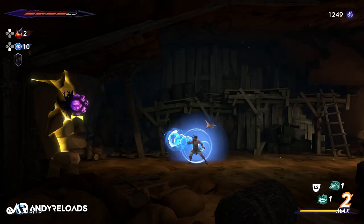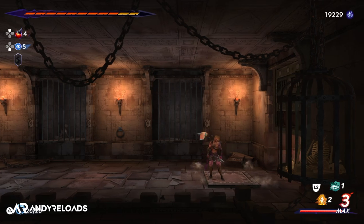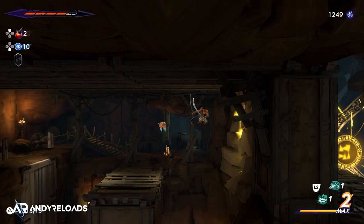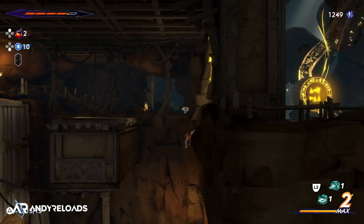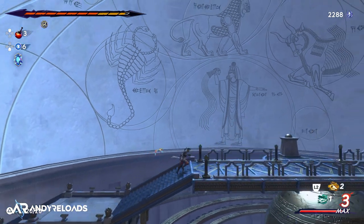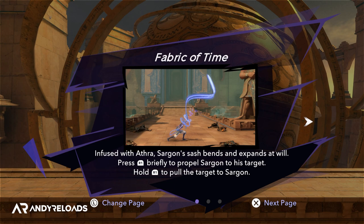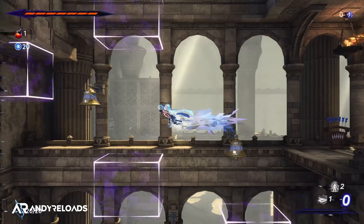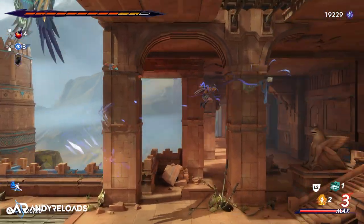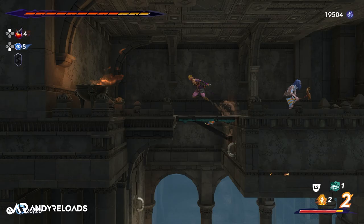My first tip is: don't spend unnecessary time trying to figure out how to open gates, jump to far away platforms, or engage with destructive-looking walls — at least not until you reach chapter 7 out of 9, which is when you unlock the final time power called the Fabric of Time. Once you've unlocked this, the whole map is accessible and you'll be able to overcome every puzzle and area the game has to offer.